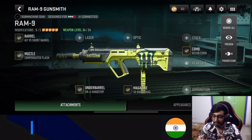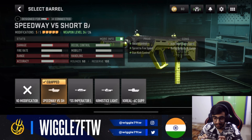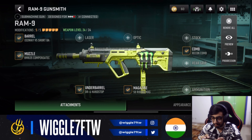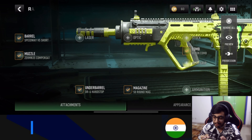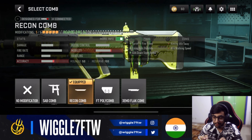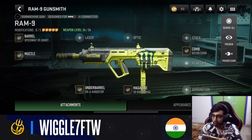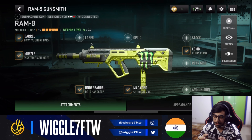Next up we have the RAM-9, which is the meta SMG in the game right now — it's number one on the SMG tier list. For the barrel we have the Speedway V5 Short Barrel, muzzle is the Zenith Compensator, magazine is 15-round mag, under barrel is the DR6 Handstorm, and for the comb we have the Recon Comb. You can use this with any AR or LMG as an AR support or sniper support — it's one of the fastest time-to-kill SMGs in the game.